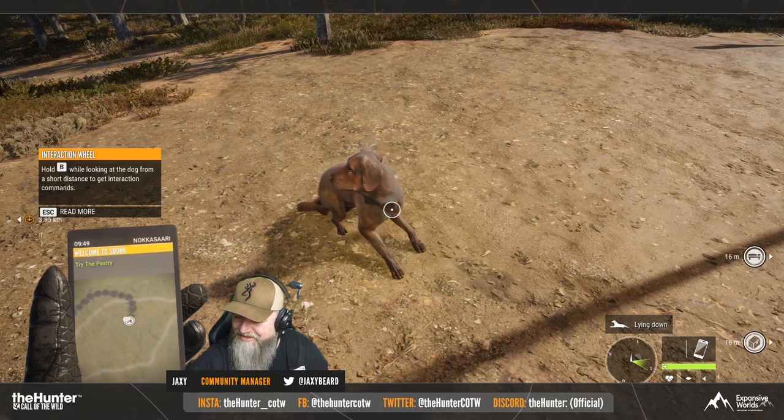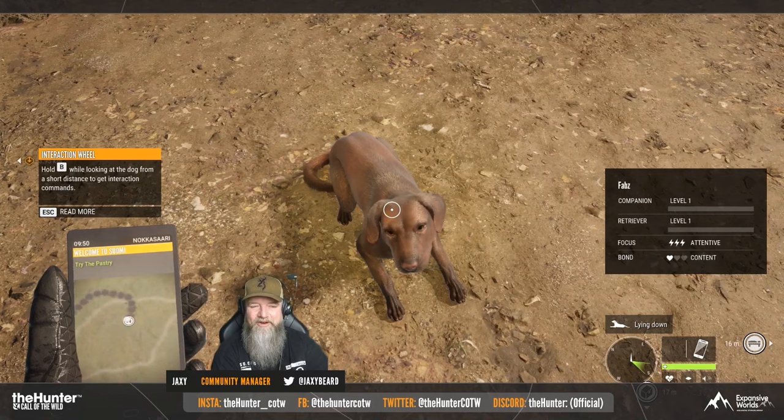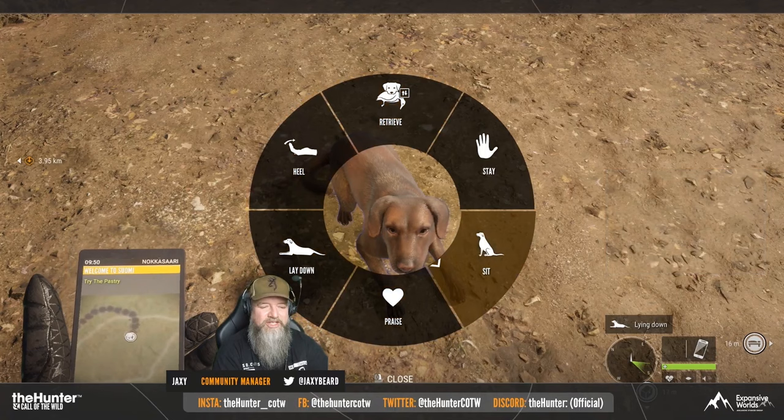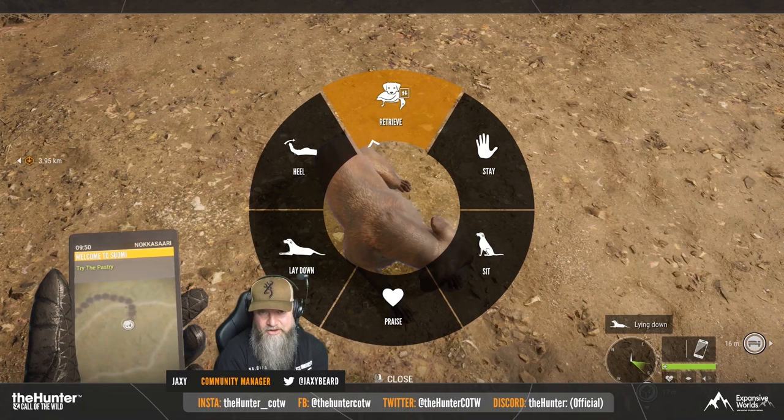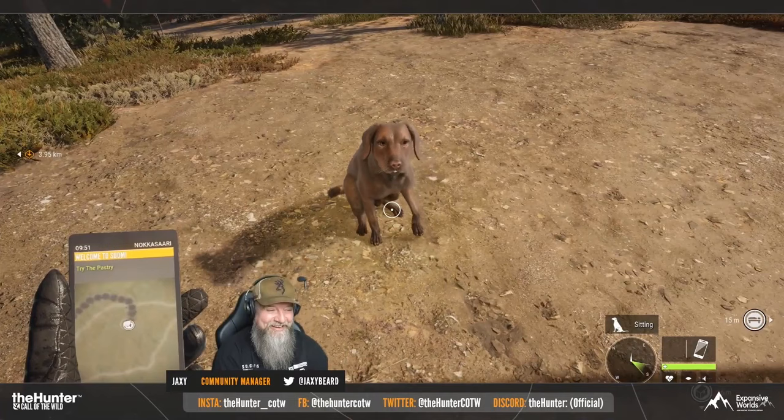You can't have both dog breeds out at the same time. A lot of people wanted to know if you could have a bloodhound and a Labrador Retriever simultaneously — you can't, it's one or the other. The cost of the first dog in-game is free. You buy the DLC for $5.99, but the first dog in-game is free, and any additional ones cost 45,000 in-game credits.